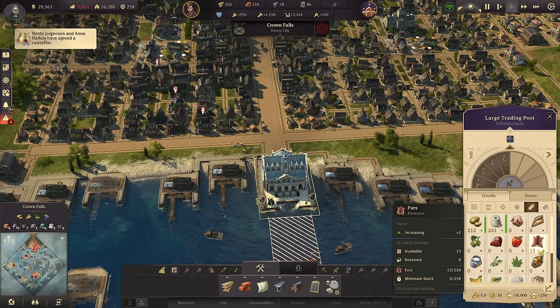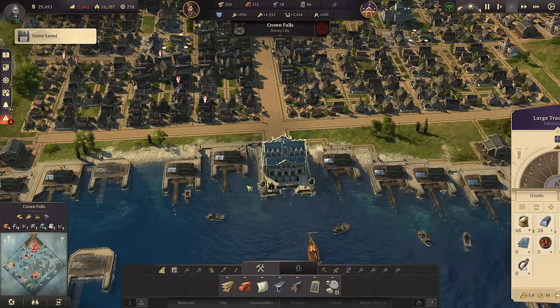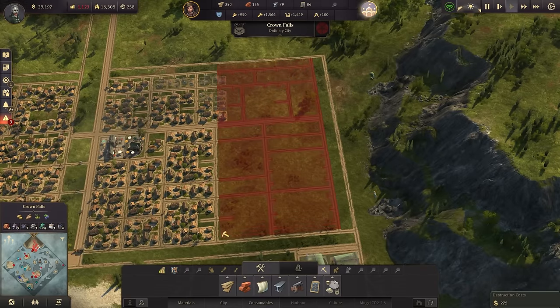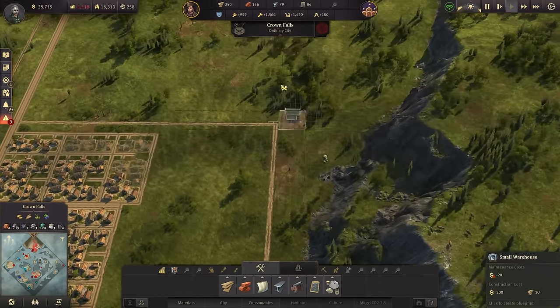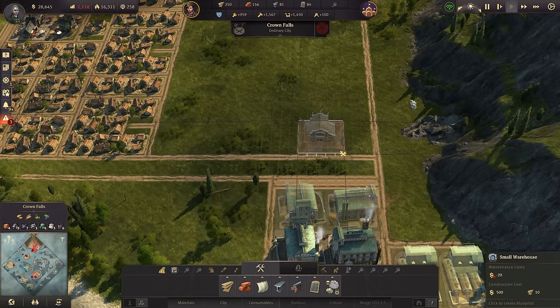Now an important thing: we have the fur in and we also have the cotton in. That means my next production can be started - the fur coat dealers. I'd like to get rid of these here for now because I want my industry zone starting up here. No idea how big it's going to be but I think pretty big. Let's start here with the first ones, making sure we have room for the train here as well, with a warehouse somewhere here.